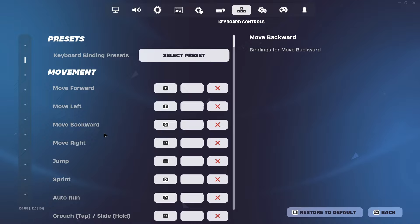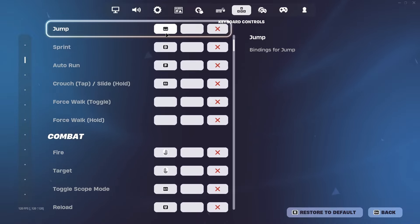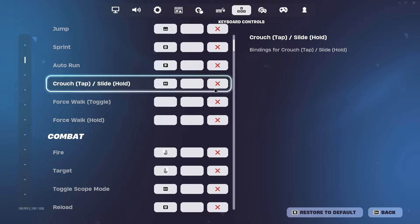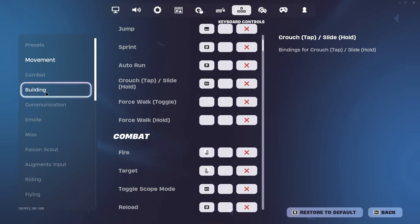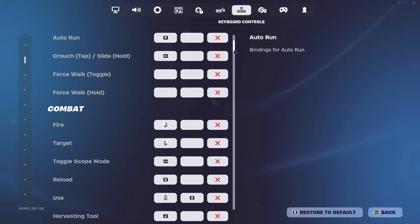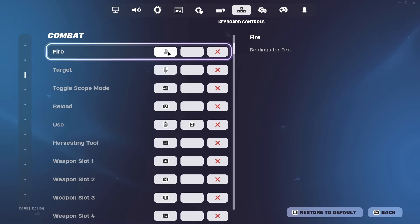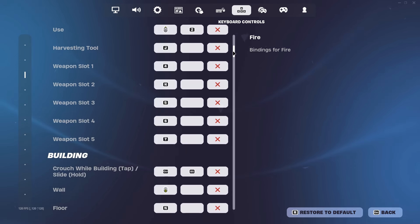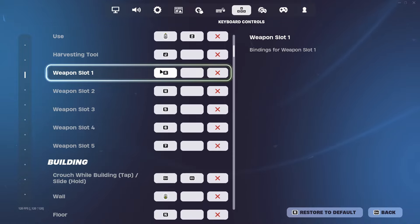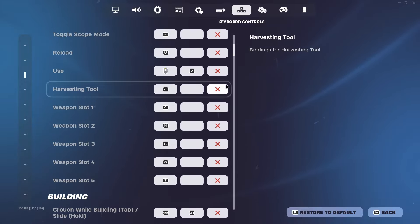For jumping, I wouldn't recommend changing it to any other key than spacebar. I have sprint on what would be caps lock — I use it with my pinky. Crouching I put on alt, but on a normal keyboard it would be on control. For combat, I wouldn't really change those settings. I would recommend scroll wheel pickup — when you scroll up, for every scroll it picks something up, which is really fast.